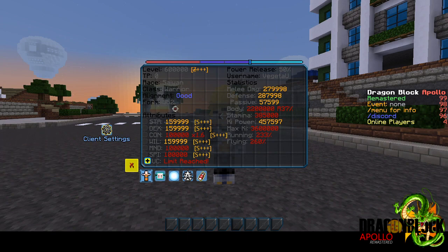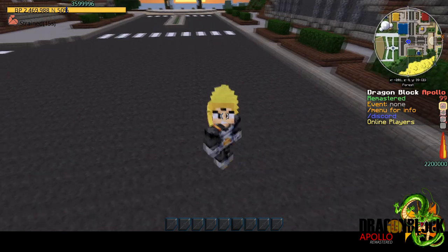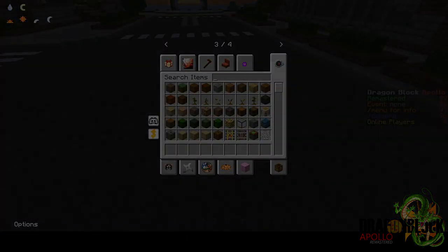Forms are unlocked by beating certain story quests, and from then on you must defeat challengers and grind out Z souls to increase your XP.